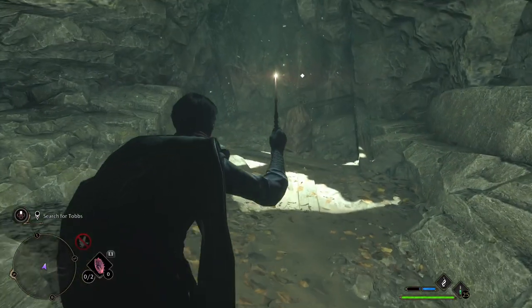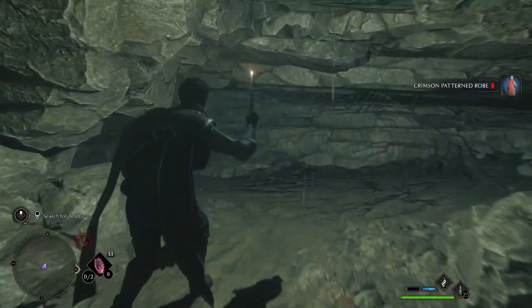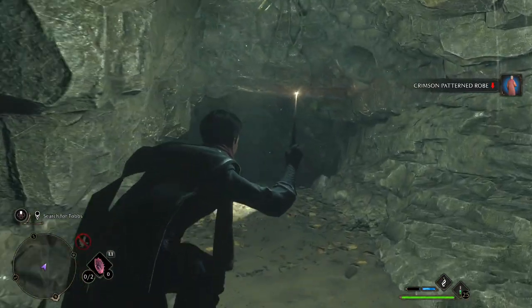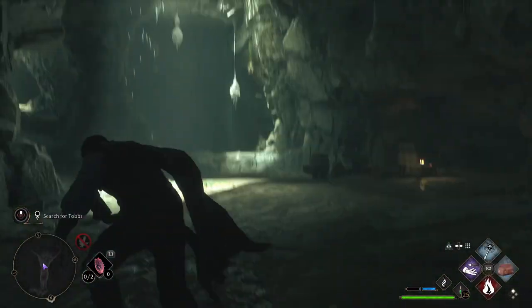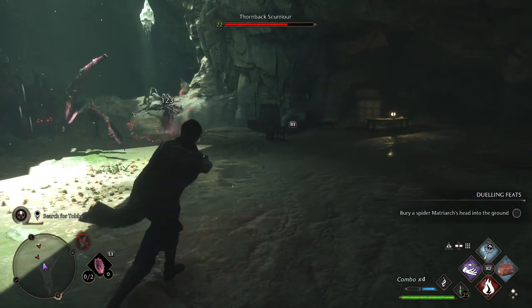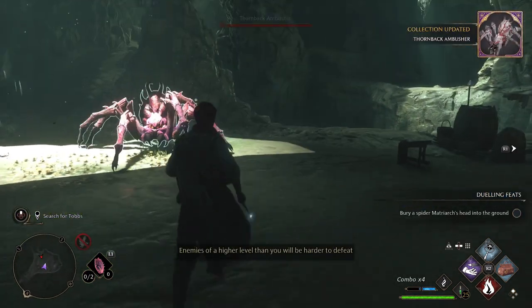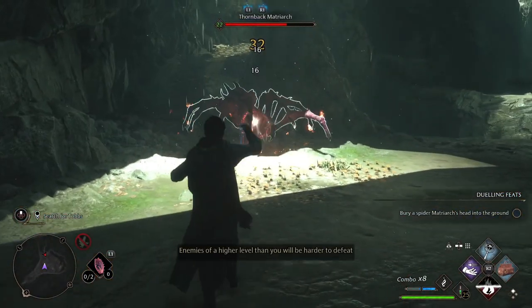Don't worry about the creepy crawlies you might see in this tunnel as you head through to the other side. On your left, before you exit, you're going to find another little bit of treasure — looks like I got a new robe. Head back out of there, make a left, and continue on further down. You're going to slide here, which means you cannot exit the same way you came in. Remember that because a lot of people have trouble getting out. Now you're going to get a big spider down in this room, just like the other spiders you've probably fought in the game before.